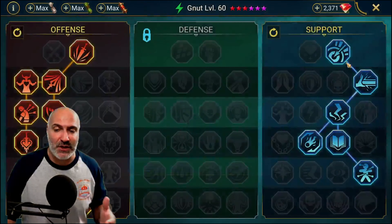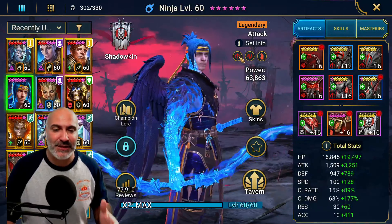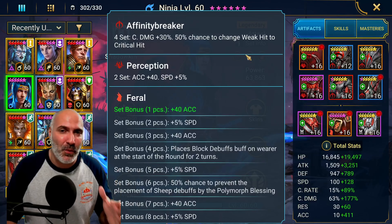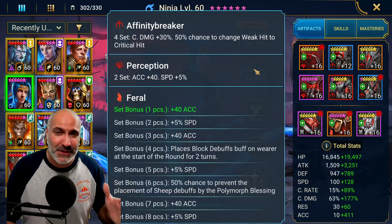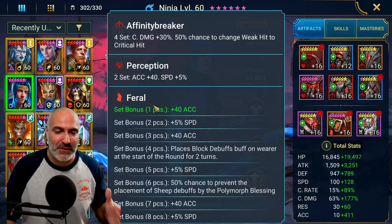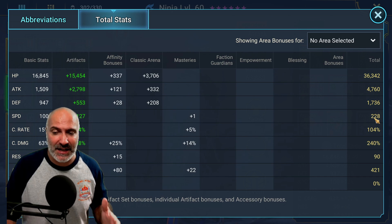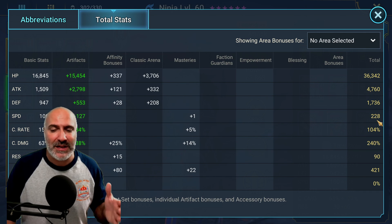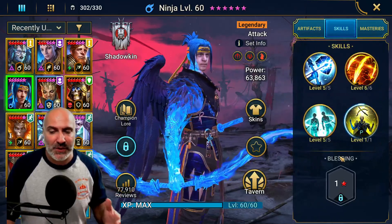Newt's support tree: Master Hexer, Lore of Steel, Cycle of Magic, Swarm Smiter, Charge Focus, Pinpoint Accuracy. Now let's talk Ninja — the latest free champion prior to Loki. He's also built in an Affinity Breaker set. Affinity Breaker has become one of my favorite sets lately, especially since most of these free champions are magic affinity and most end-game content is Force. Also has a Perception set and one-piece Feral. Stats: 36k HP, 4.7k attack, 1.7k defense — I'd bring that up higher if possible.